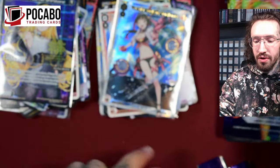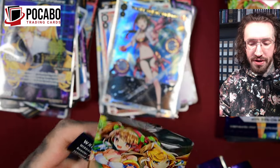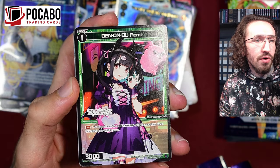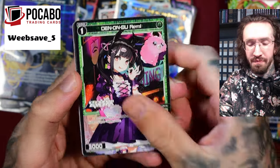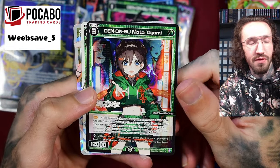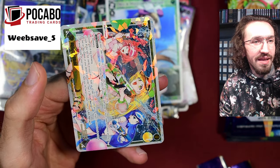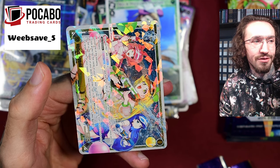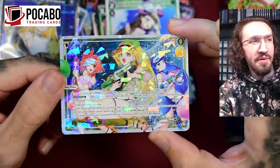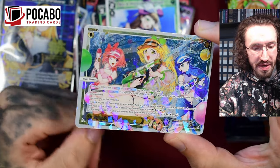If you want to buy your WIXOSS boxes or other TCGs, my partner store Pokeboo has a lot in stock, and if it's not in stock you can always text them and ask if they can order it for you. For your order you can use the code WEAPSAFE5 and get five percent off. I order all my WIXOSS from my partner store and I'm really happy with my luck lately - my latest English WIXOSS livestream was so good, I only opened one box from one set and pulled the SRP which is pretty rare.